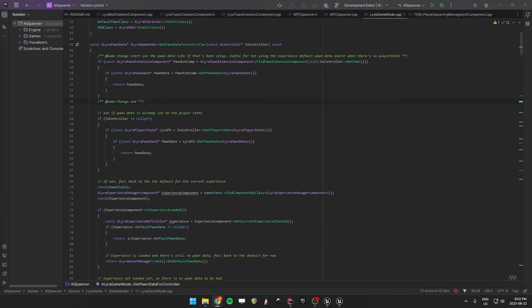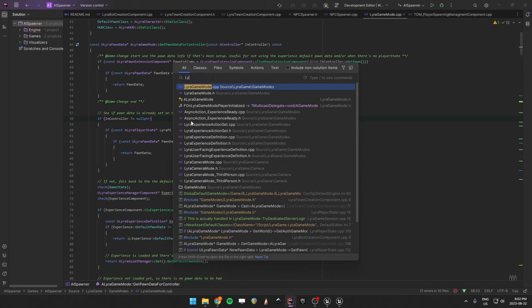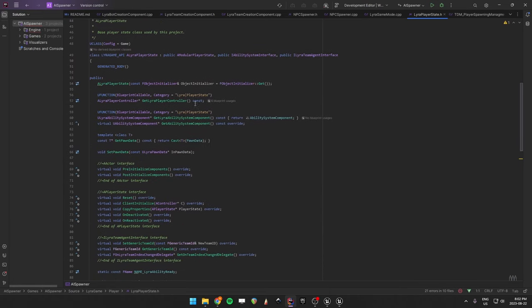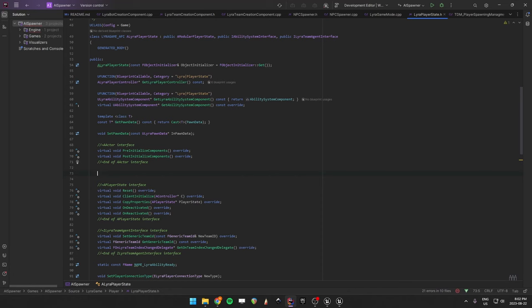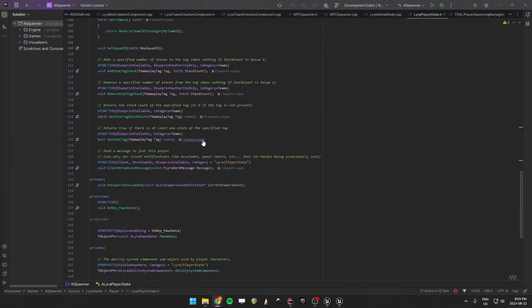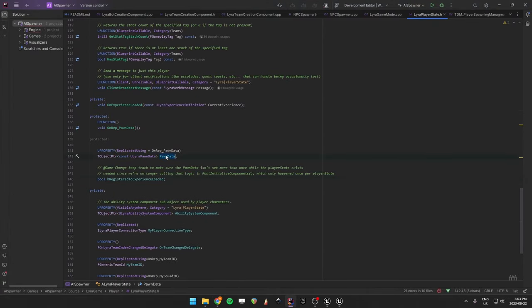We need our Lyra player state to register to this new pawn data if it's already set up. Both the players and the AI use the Lyra player state, so navigate to Lyra player state. After post initialize components you can paste that code. I created a new function just to register to the experience loaded. You can also paste in right below your pawn data - this will help with setting the right pawn data, the same as the pawn extension component if it's already set.